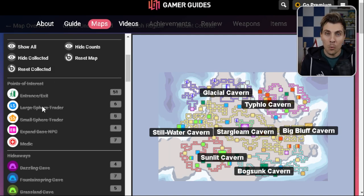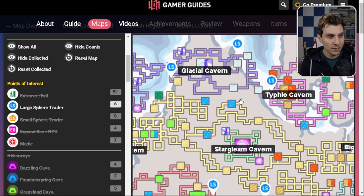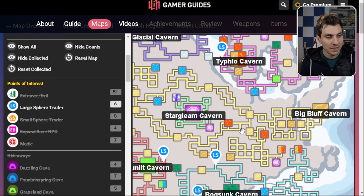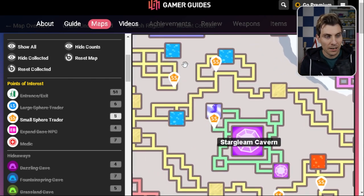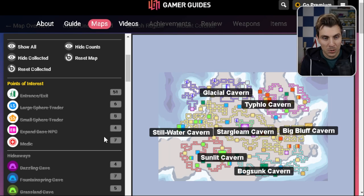If you want to see where all of the large sphere traders are — we've just done a money guide on the channel — this is going to be really useful for those of you that want to find those large sphere traders. You can come into the map and it'll locate them all, every single cavern where they are. You can also do it with the small sphere traders as well, see where they're located around the game.